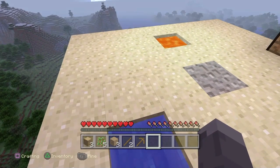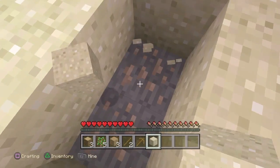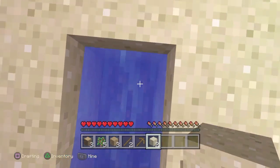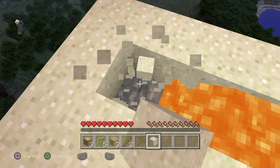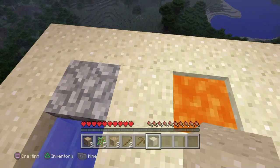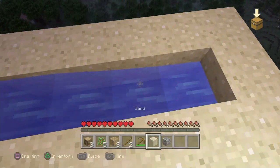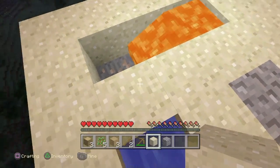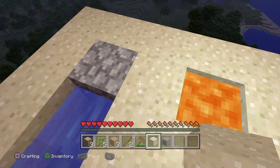We're going to make a path leading from here to here, so we're going to leave that there. That way it doesn't — because if the water touches the lava source block, which is the main block right there, then it will become obsidian instead of cobblestone. We need nine blocks of cobblestone in order to get a furnace, so that we can throw some wood in there to make charcoal to make torches.